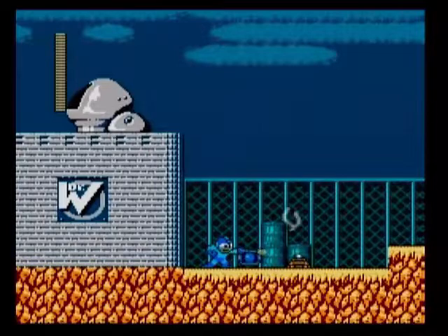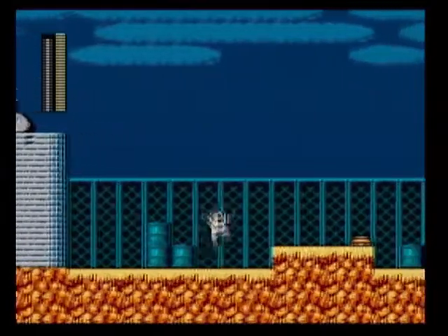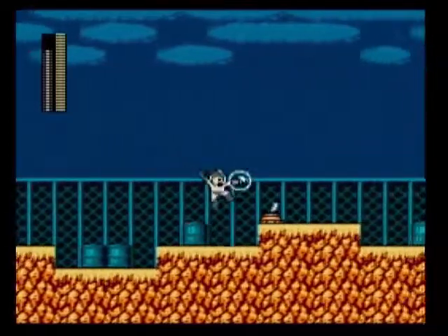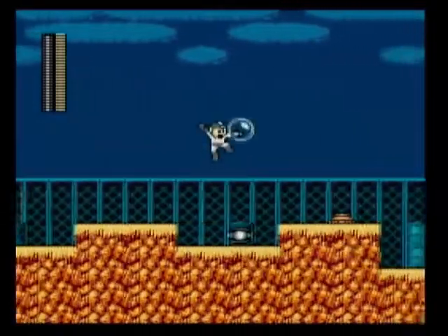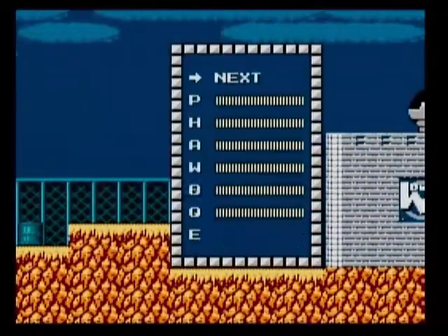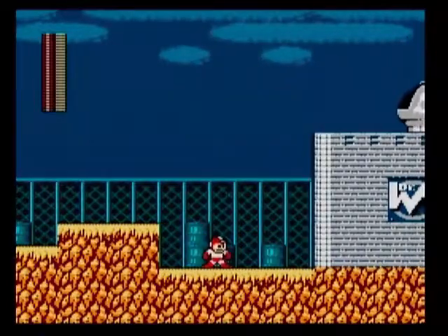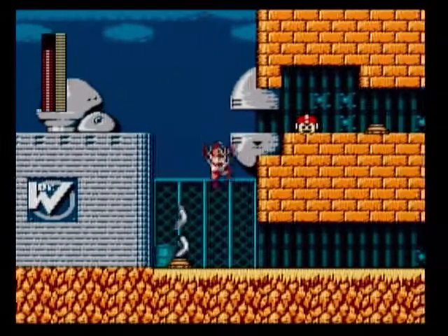There are those worm-generating things again, but we can't hit them with the standard weapon here. So let's switch to Bubble Lead, which slides along the ground and enables us to hit the generators on the floor. We also get an energy and some ammo drops right here. In order to scale this wall, let's use Item 3 instead — I don't want to waste Item 1 on this.